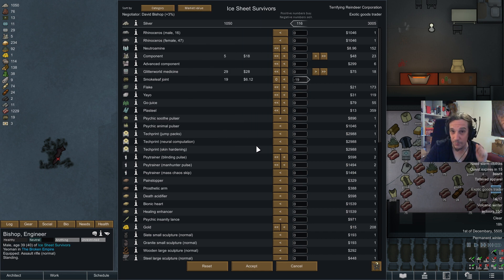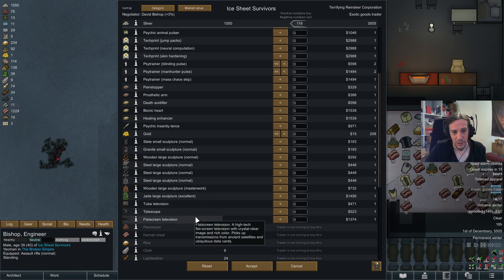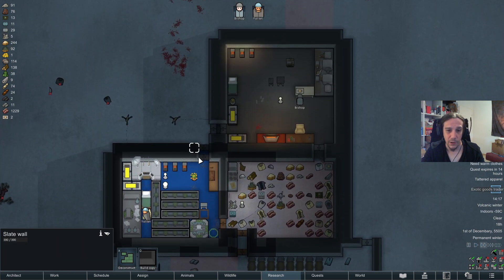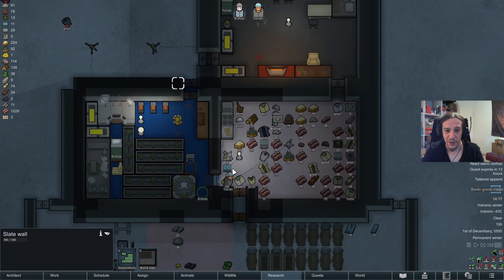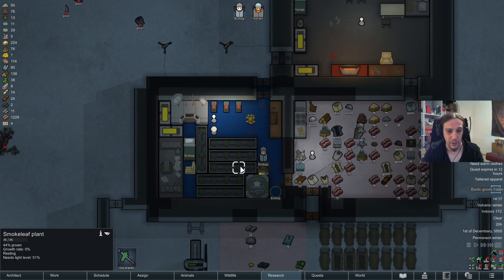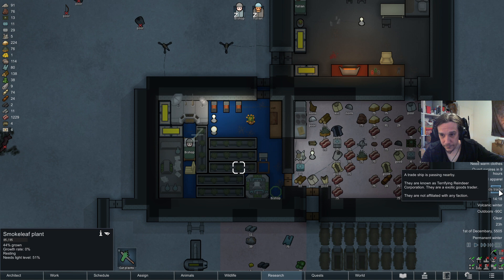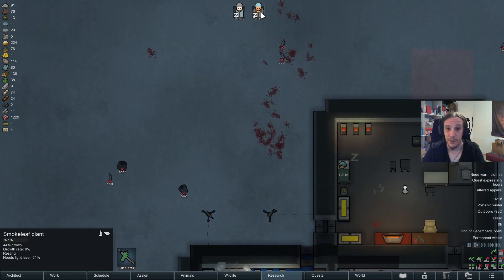Sadly, there's almost nothing we can buy from an exotic goods trader at this point, although they do sell plasteel, which is really, really valuable. Let's buy as much plasteel as we can afford — merely 80 units, but that's okay. We will need plasteel later down the road. As soon as we want to build a spaceship, we won't be able to get past plasteel. So, better buy some while we get a chance.